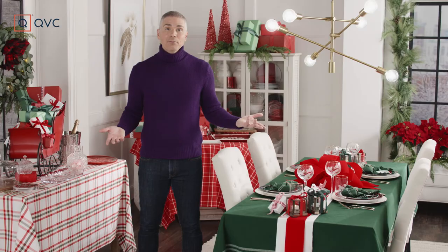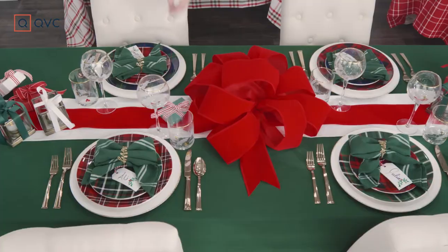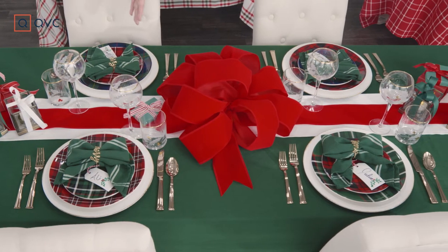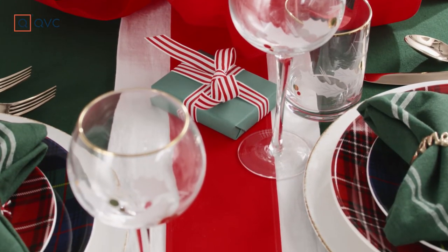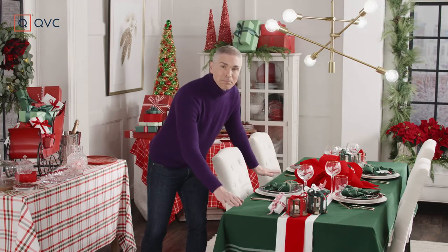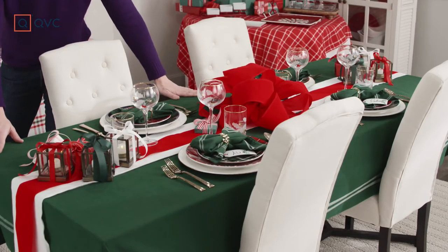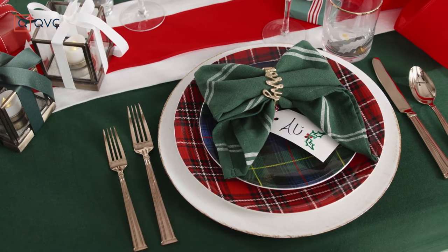Let's talk table. Since it's a gift party and everybody loves a present, we decided to make the whole table a present. A giant bow in the center takes the place of a centerpiece. We added ribbon down the center to make it look like that ribbon that's wrapped around your present. And then a big, beautiful green tablecloth acts as our wrapping paper. As always, when you're thinking of your place setting, layers equal luxury.